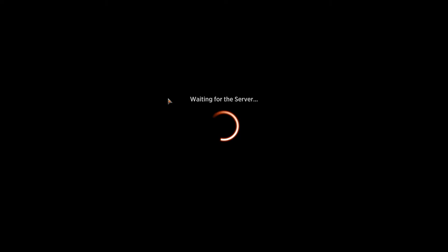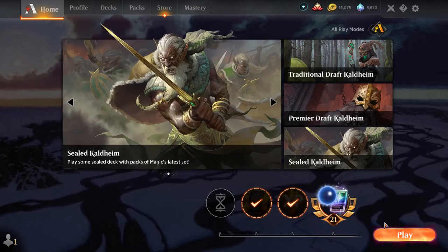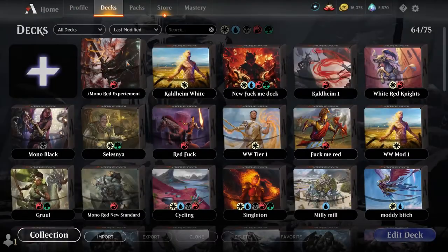We're running a mono red deck with the new release. I'm using snow lands to see what we can do. I've been battling for 10 days and right now we're at diamond tier one, so this next game is either we go back one step or we make it to mythic. I just wanted to take you along and see what actually happens.